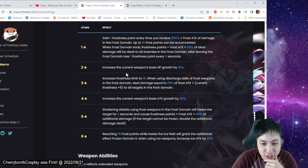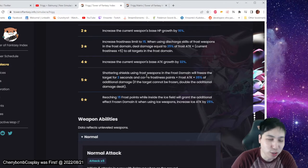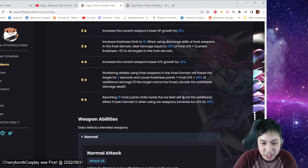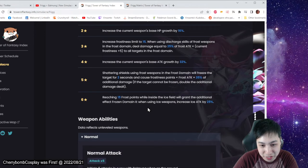At 3-star, it increases your frosty limit to 15 so you get more stacks. While using the discharge of frost weapons in the frost domain, you deal 25% frost damage to all targets in that area. 5-star is good for Meryl — shattering shields using weapons in the frost domain will freeze the enemy for 2 seconds. So you don't have to use a fully charged weapon to freeze. When you shatter shields inside the frost domain, they're just frozen and take 35% additional damage of frosty points times frost attack. And if they can't be frozen, they take double that — pretty nice, so it becomes 70%.